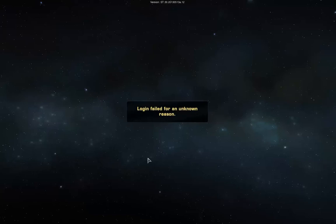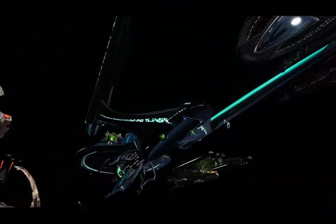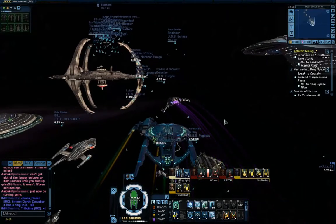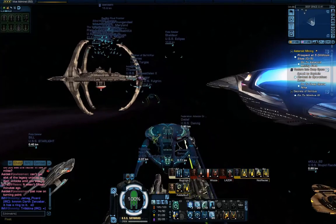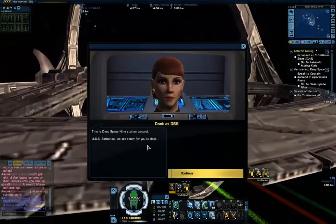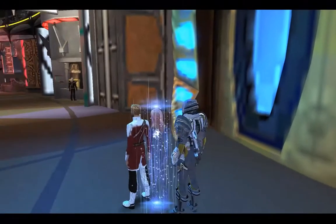We're just waiting for this to load up. Here we are a day later, back in the game and it looks like everything's finally been fixed. Here's the new interface for Legacy of Romulus — looks a lot more colourful than the old one. Things are labelled as they should be, red for tactical. Nice view screen, quite like the idea of that, looks pretty good.